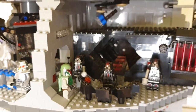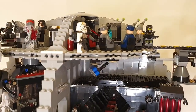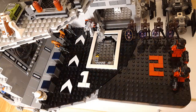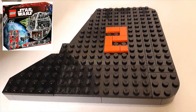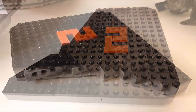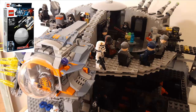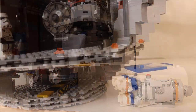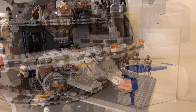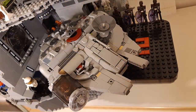Another makeover was changing the minifigures of the whole space station. This set is from the year 2016, set number 75159. But there was also an older set from the year 2008, set number 10188. And there's the mini Death Star from set number 9676 of the Micro Fighters, which comes with a TIE Interceptor, plus an older set number 10143 of 2005 — Death Star 2. Thank you for watching.